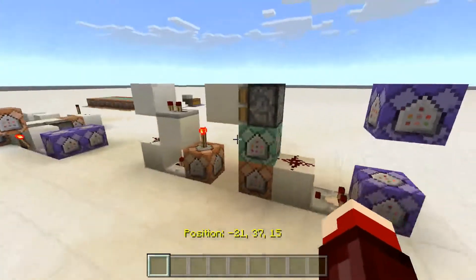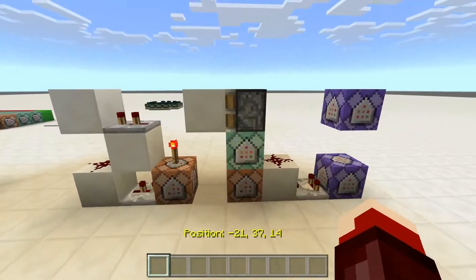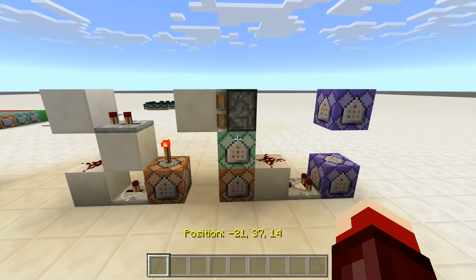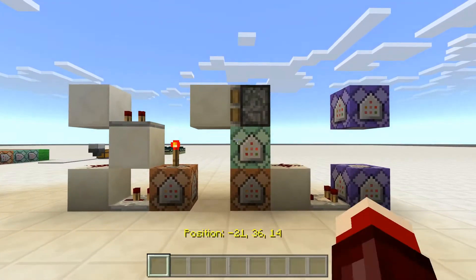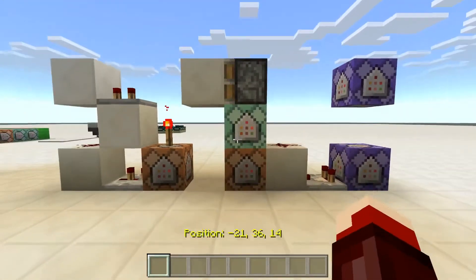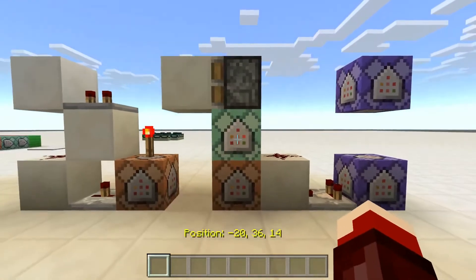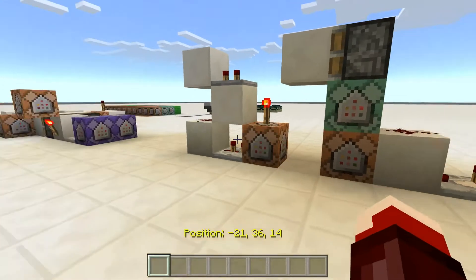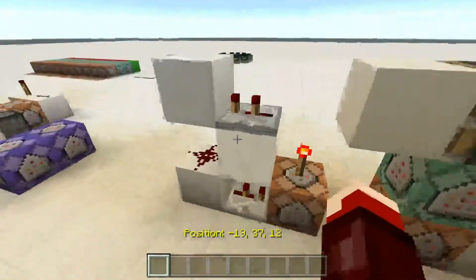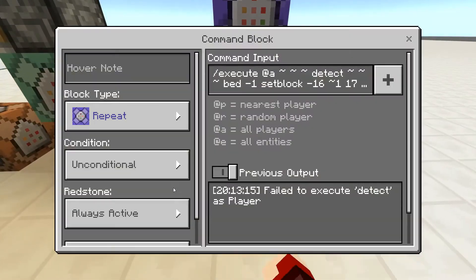This design is one block wide and a lot more compact. You don't really need a tutorial for this because you can just set it up like how it is here. All you need to know is this is a sticky piston right here, and these two repeaters are on two ticks of delay. Besides that, you can just copy it.